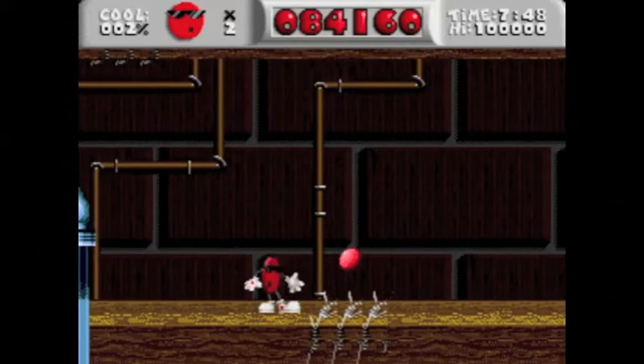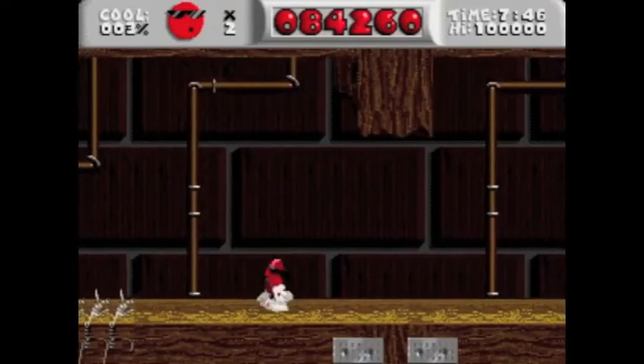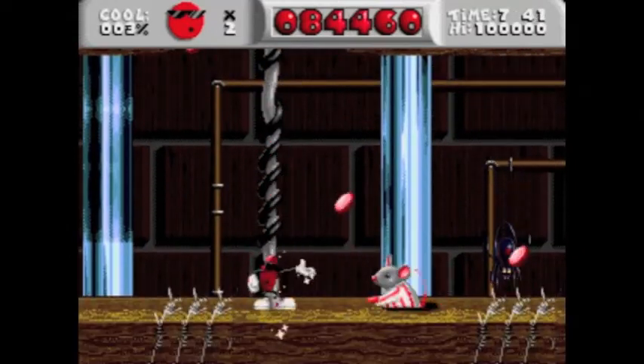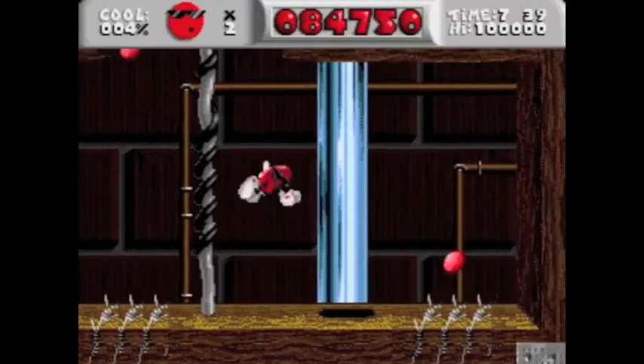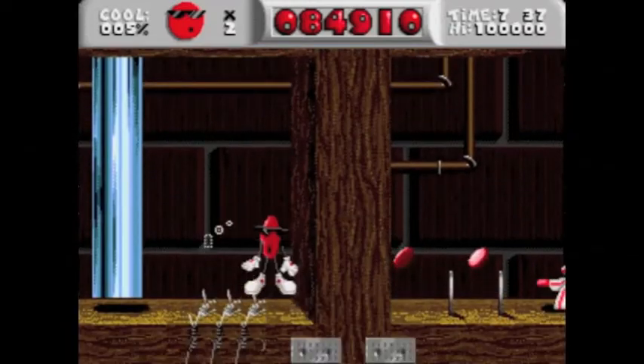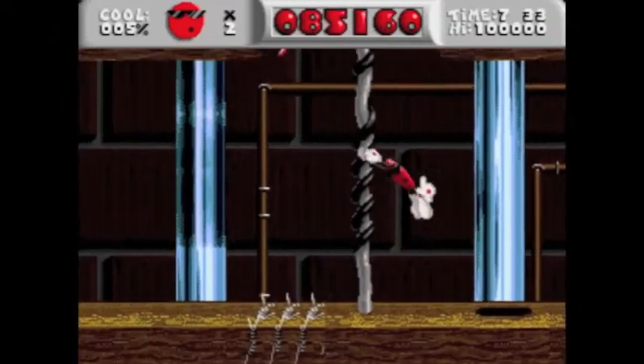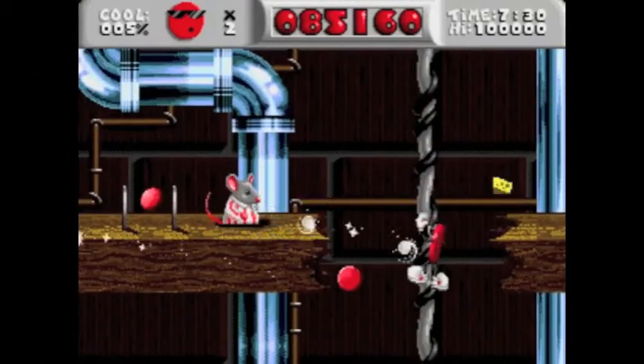You see that coin floating over the barbed wire here? That's going to be a recurring theme in this level. This level likes hiding coins above hazards. Yeah, see, there's another one. There are mice in pyjamas who poke out of their holes and throw cheese at you. Giggling.